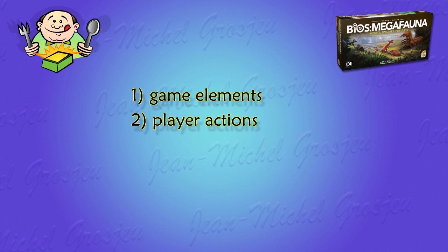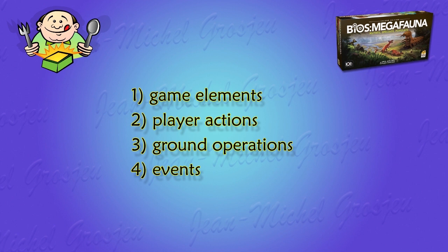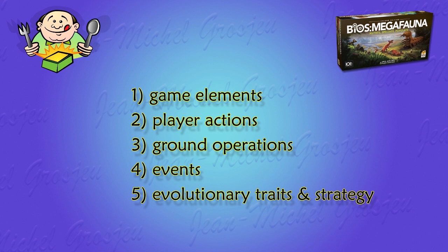In the second video, we'll detail the core of the game, the player actions. Afterwards, we'll focus on those actions having consequences on the ground, the dispersal of species and the inevitable struggle when they meet. Then in the fourth video, it'll be time to take an in-depth look at events — all the quite unpredictable and nasty stuff that your species will have to adapt to. We'll complete this walkthrough with a study of various evolutionary traits, special powers that your critter can acquire through selected mutations.